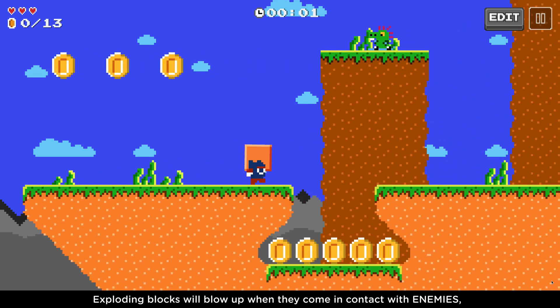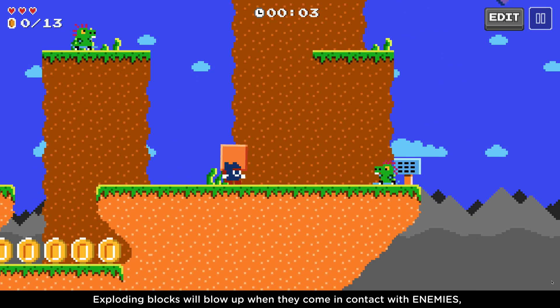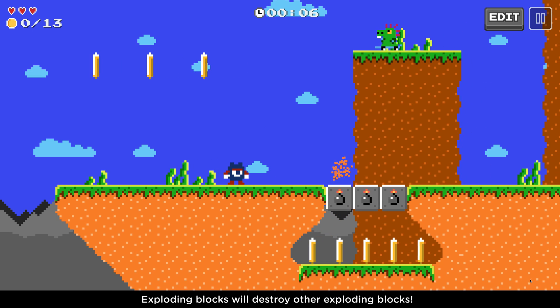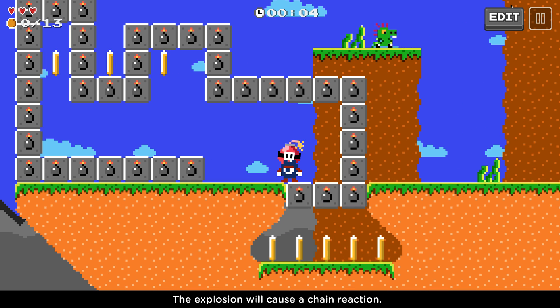Exploding blocks will blow up when they come in contact with enemies, green blocks, orange blocks, and red blocks. Exploding blocks will also destroy other exploding blocks, and the explosion will cause a chain reaction.